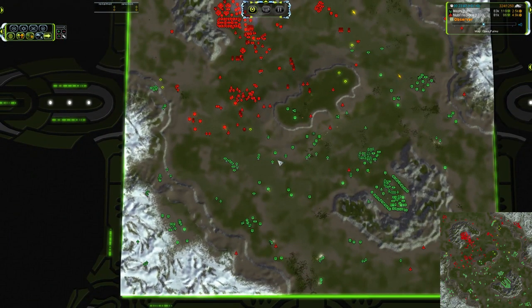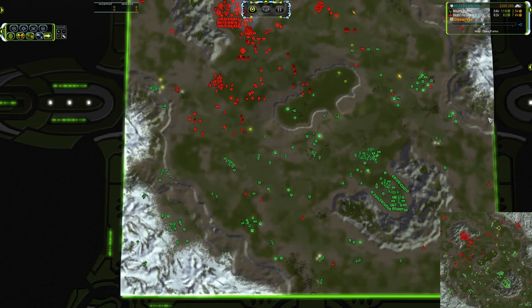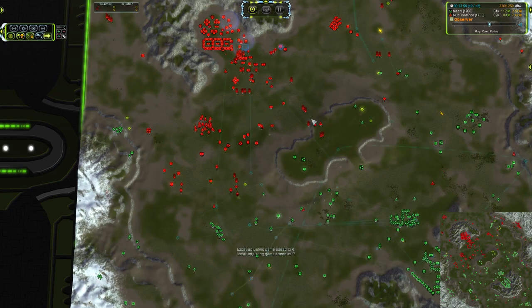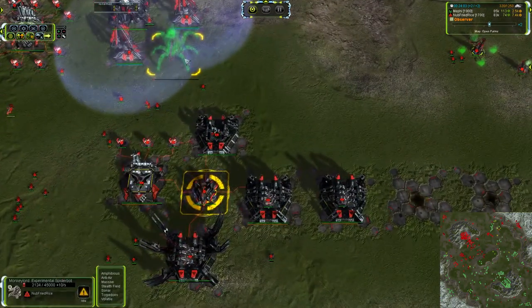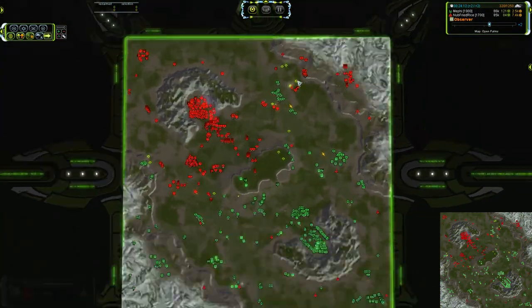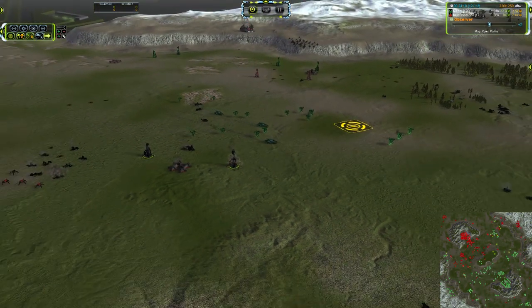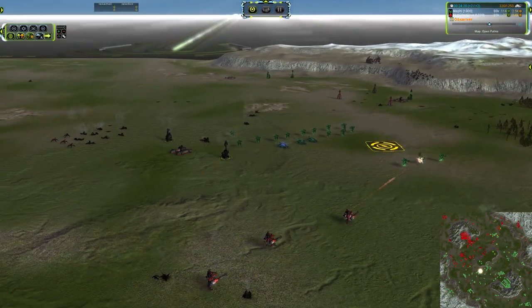We've got a total of 13 Othams on the field. I'm going to bump the speed up here just a little bit. And the Monkey Lord has begun — we're about to see a T4 coming out. The Monkey Lord will do very well versus this. Nice push on the northern side for Mephi — that is going to be a hard loss for Noob Fried Rice, although you can see he's already got all of his mass extractors queued up to build again.